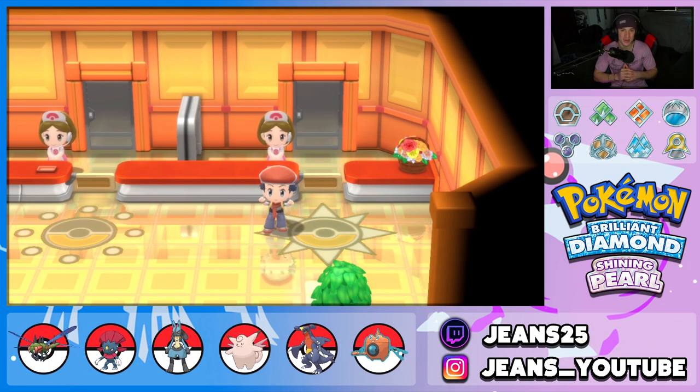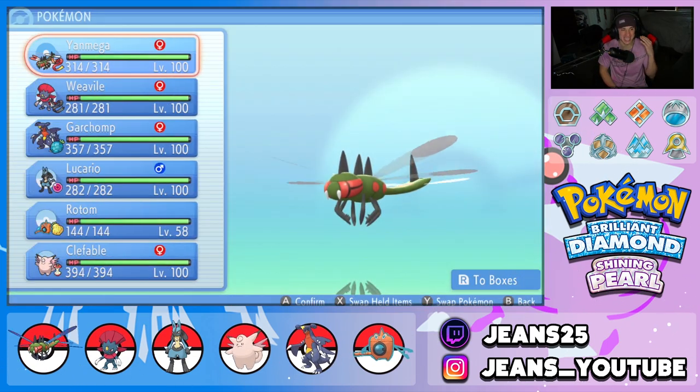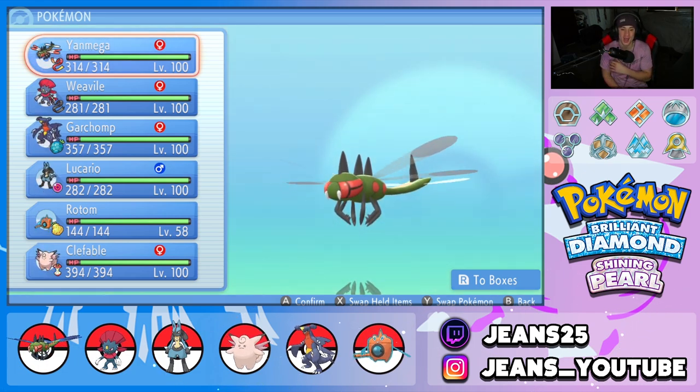What's going on YouTube, Jeans here, hope you guys are having an amazing day. Today we are back yet again bringing you guys some more competitive VGC double battles for Pokemon Brilliant Diamond and Pokemon Shining Pearl. In today's video, your boy brings you guys an absolute banger — we got ourselves a Yanmega and Life Orb Lucario hyper offensive team.